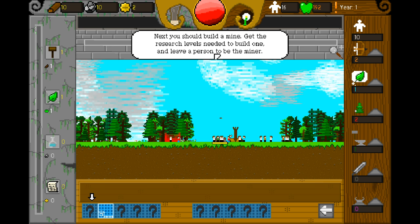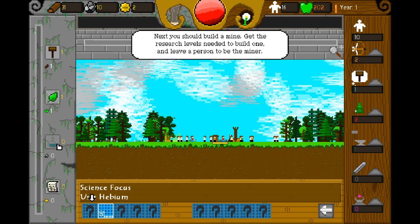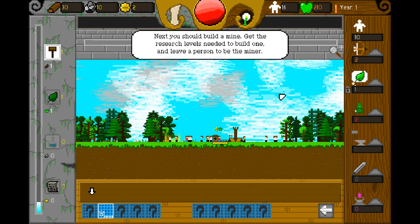Next, you should build a mine. Get the research levels needed to build one and assign a person to be the miner. So that's this first one. Looks like we need two hammers and one beaker. So let's get a hammer and let our thinker think about that for a bit.